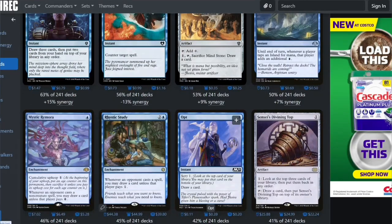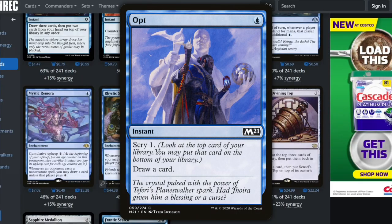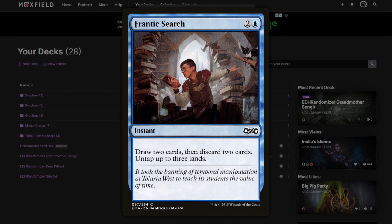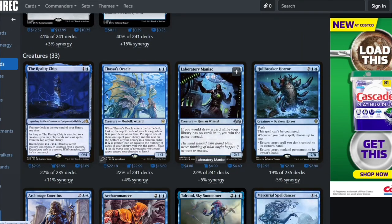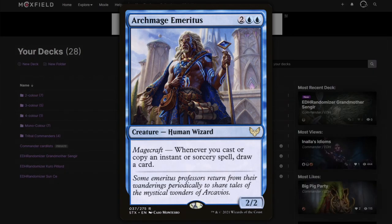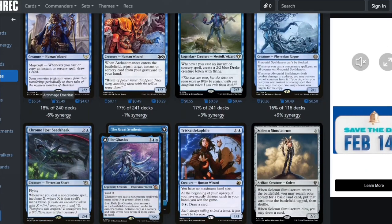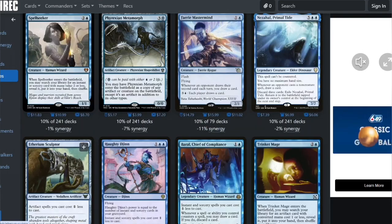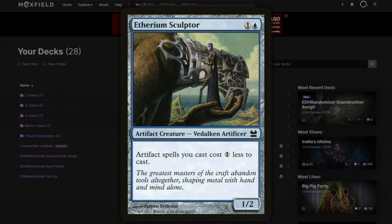We want a lot of cheap stuff. Frantic Search is good. Sky Diamond for mana rocks. Lab Man, Reality Chip, Archaeomancer — already added that. Archmage Emeritus is always good because we're hopefully running a decent amount of instants and sorceries. Ethereum Sculptor — yes, I forgot about him.